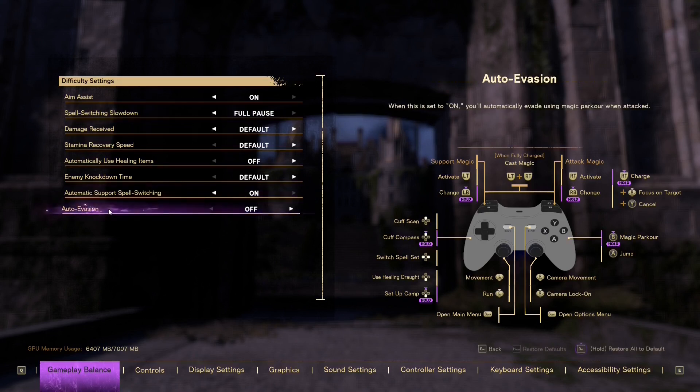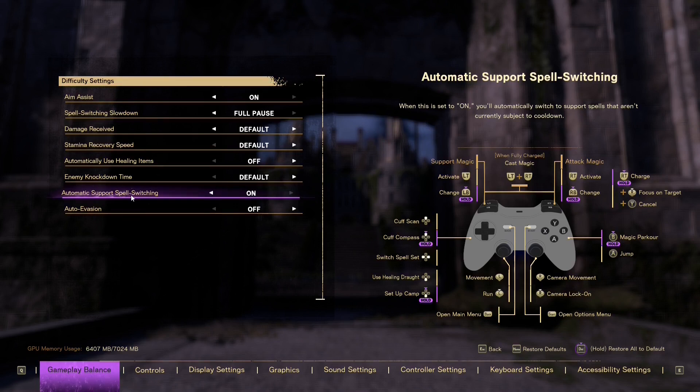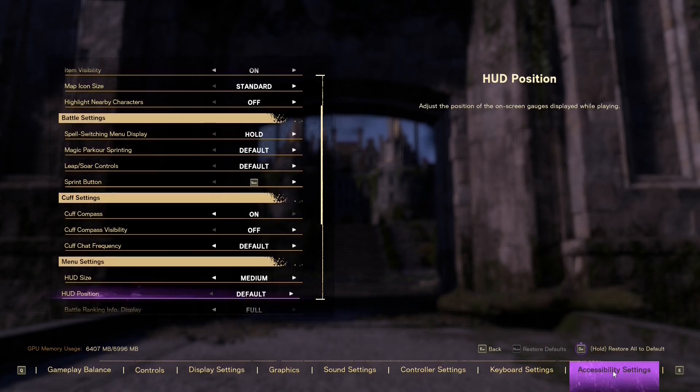Also pay attention to auto evasion — your character can automatically dodge enemy attacks. Another very useful feature is automatic spell support switching: when you use a support spell, this feature will automatically switch to another support spell when the first one is on cooldown. This is extremely useful.